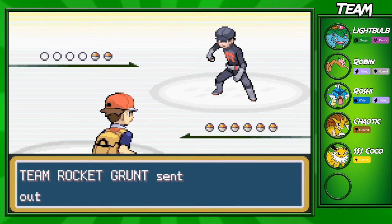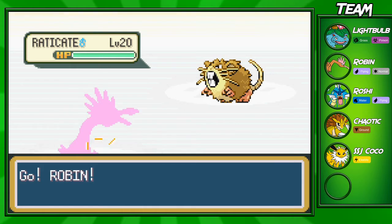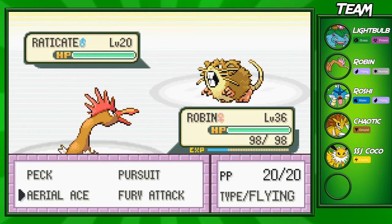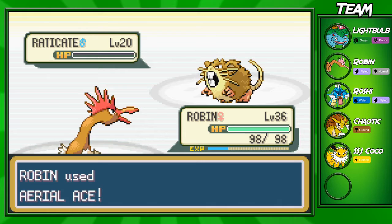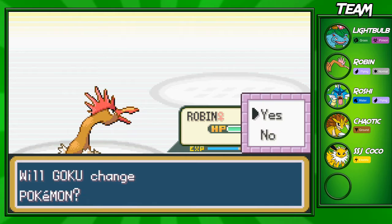You go into the Game Corner, and you bump into this Rocket Grunt right here and get into a fight with him. He's going to send out a Raticate first. We'll go for a few Aerial Aces — this should take him out. One shot! We are like 16 levels higher, so I guess that would make sense.